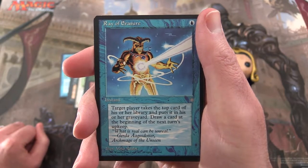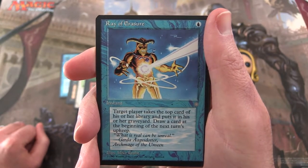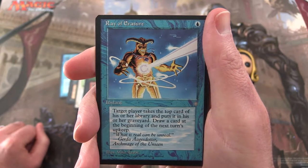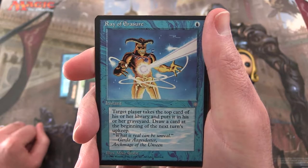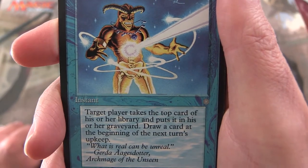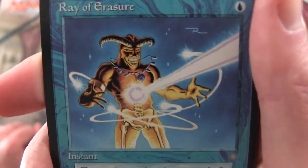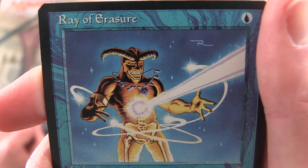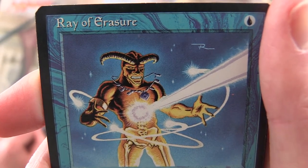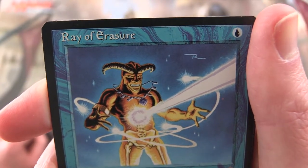Ray of Erasure — pay an island for an instant. Target player takes the top card of his or her library and puts it in his or her graveyard. Draw a card at the beginning of the next turn's upkeep. Flavor text: 'What is real can become unreal.' — Dotter, Archmage of the Unseen. And his skeleton is being revealed there — I guess he's getting vaporized.